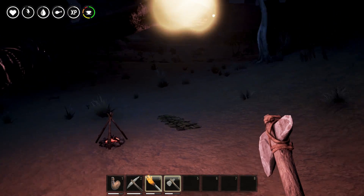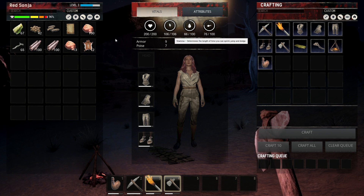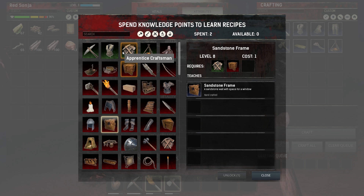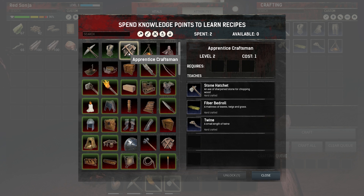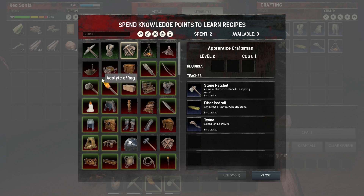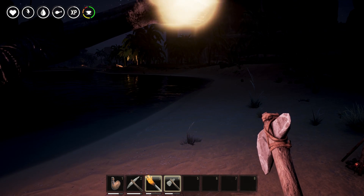This is where my little fire is and we have water right beside us, but food is going to be a problem. We can't really craft anything yet. Looking at our recipes, we can start crafting a house. We need Apprentice Craftsman — that is really what we need because that unlocks all the goodness. This requires level three, and there's a weapons one here too. The chest requires level five, so lots of things unlock as we level up.